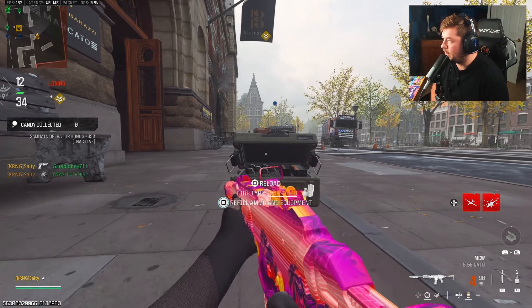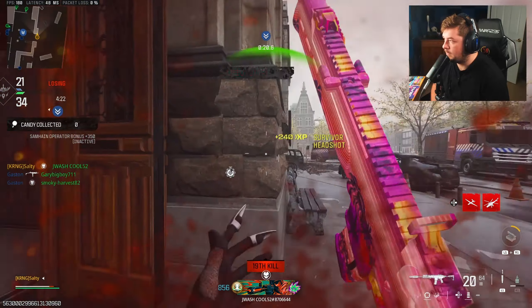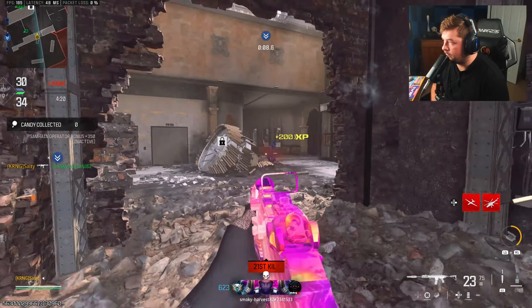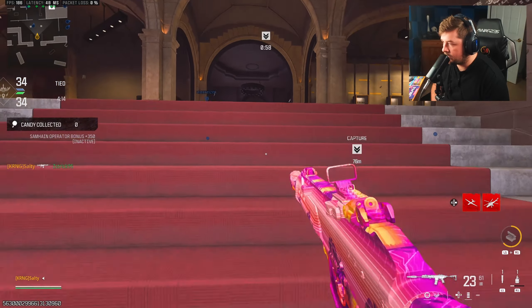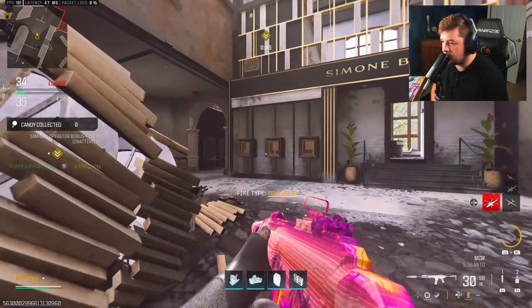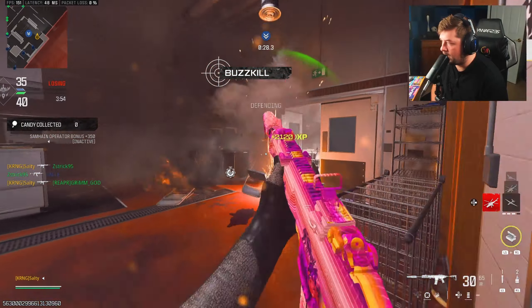We're on one right now — no teammates, which is tragic, but we're on one. The advanced UAV is out here saving lives. I'm getting close to another advanced UAV if I play it properly — I think I need like one kill for a second one. I played it wrong though. He had Ghost, I didn't know he was there. I heard him last second and almost turned to find that kill, but I was just too snappy on that guy.